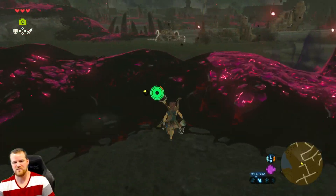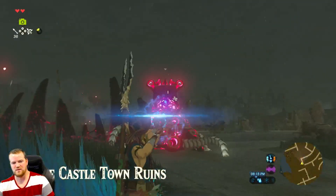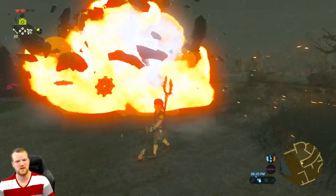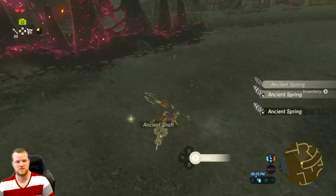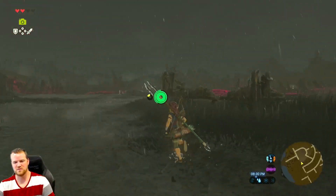The easiest way I've found is you get a Guardian weapon or any good strong weapon, and you just take out the legs from underneath them. Taking out one of the legs does stun it, so you can just walk around and cut off all the legs. Then it becomes like a Decayed Guardian that's no longer a Stalker Guardian, which is really nice.